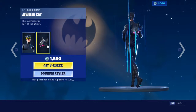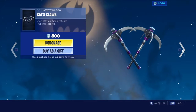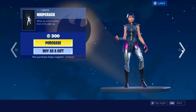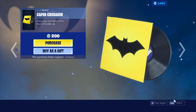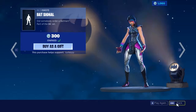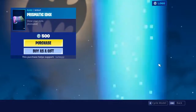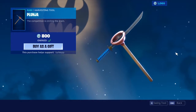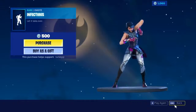Along with the Catwoman comic book outfit with the Jeweled Cat, with the additional styles of glasses up, the Cat Claws pickaxe, and the back glider.